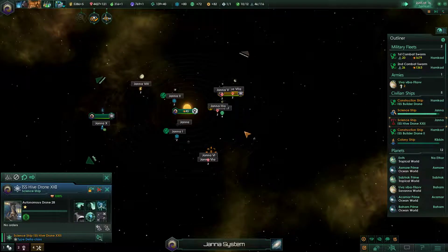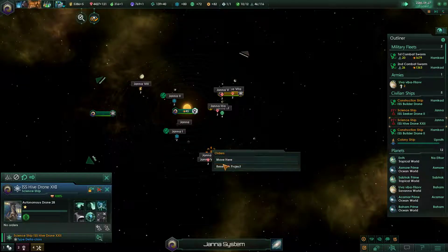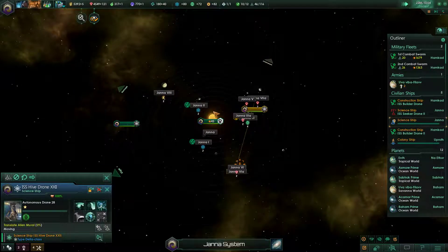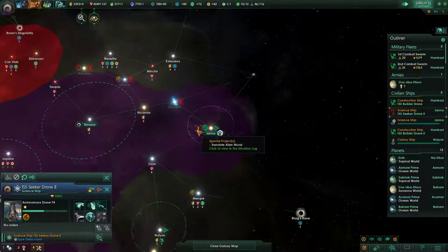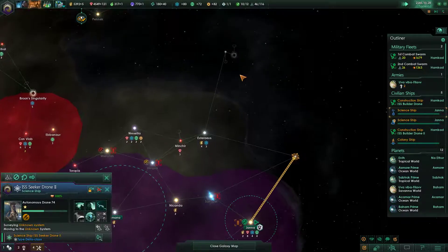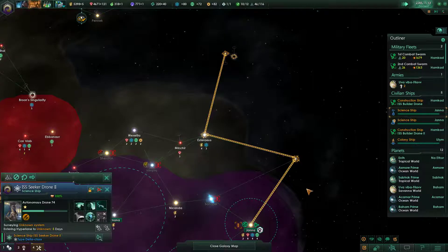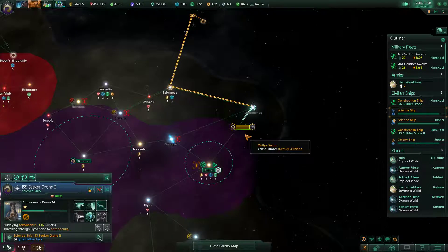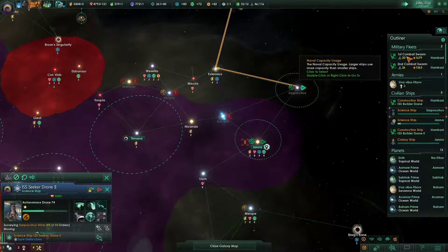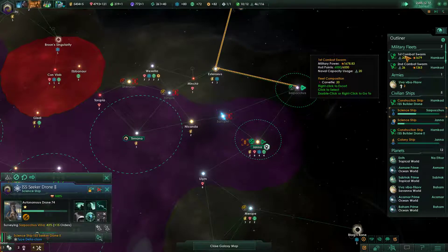Alright, we've surveyed everything it looks like. Do that I guess. You don't have anything to do. Go survey things I guess since we have access to these now. What are our fleets looking at? We're looking at like 3k.